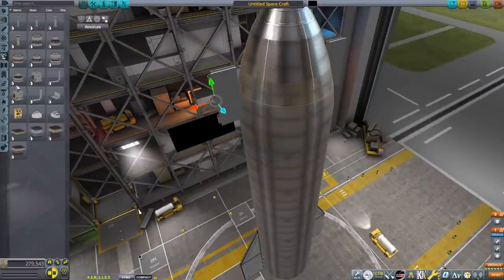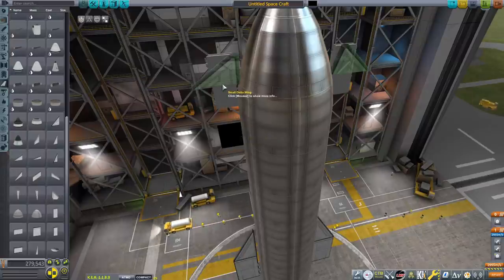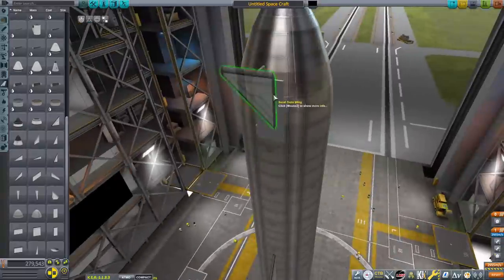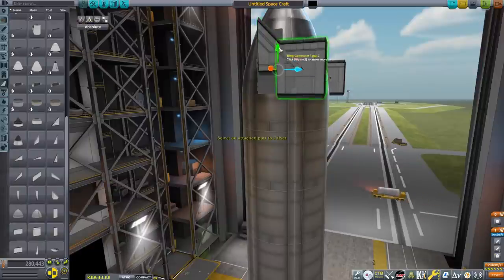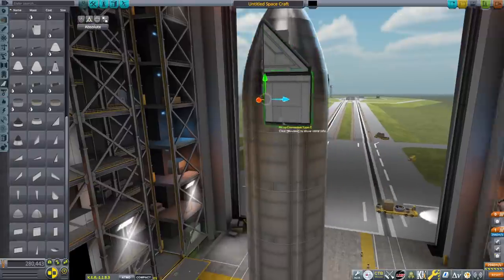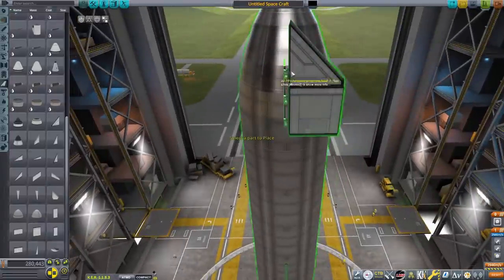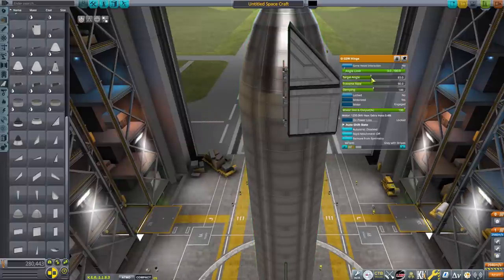Now for the top fins — get the same hinge and basically do the same thing as the bottom fins. Make sure they both deploy in the same direction, it'll make your life easier. There are times where the alligator hinge might be rotated 180 degrees and then it'll just be a mess, so make sure they're rotated at the same angle. For the top fins I'm using a small delta wing and a little cap piece to do the top fin. The design is pretty easy, but it gets a little more complicated when we start to add structural panels.